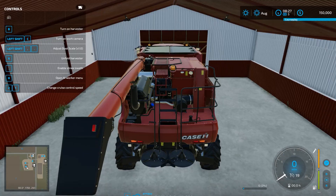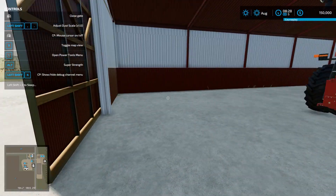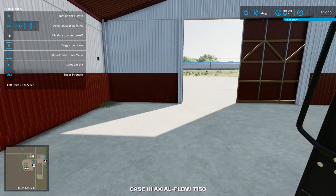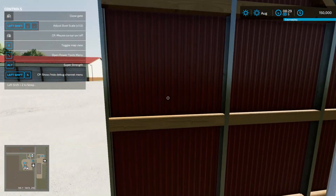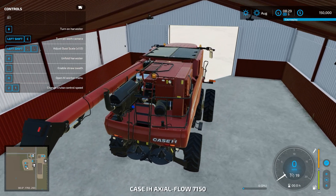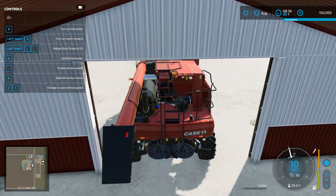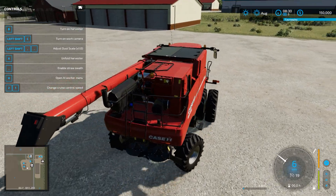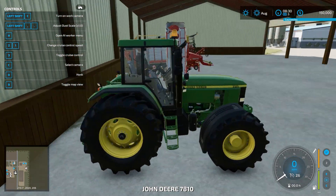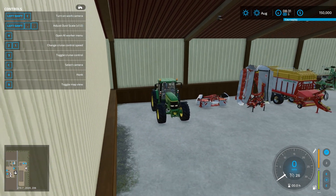Ah, there it is. Alright, I gotta hop out. Some really nice barns and stuff here. Oh, I gotta do that separately? Are you kidding me? I'm not sure where the header is, I'll have to go find that. This is kind of one of my favorite harvesters — it's the smaller version of what I usually use. Tabbing around — okay, we got a forage wagon, we've got a mower. Yeah, we've got all the haying stuff that we need here.